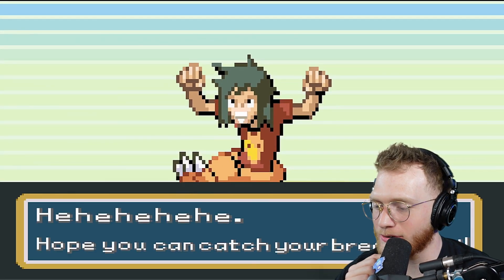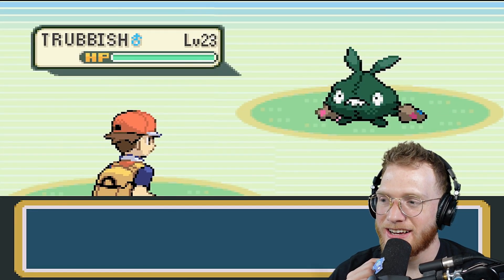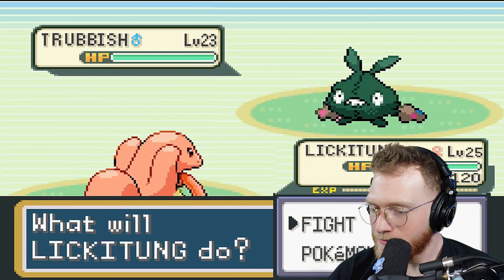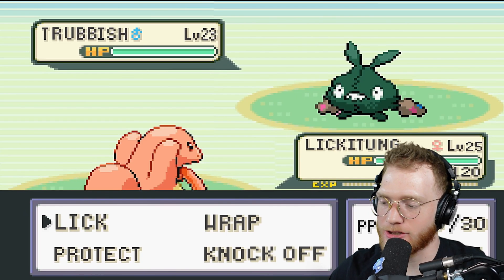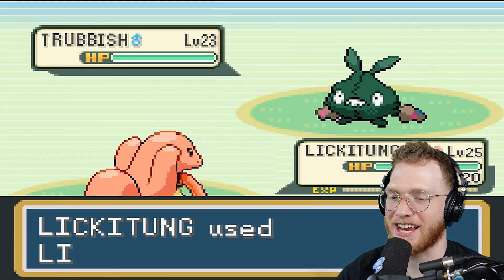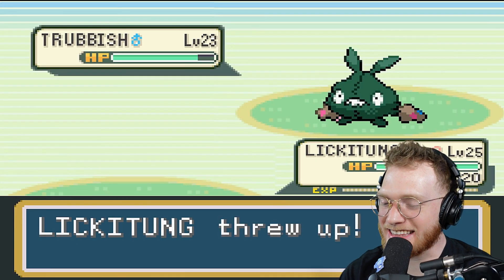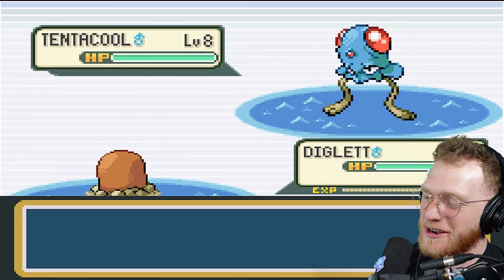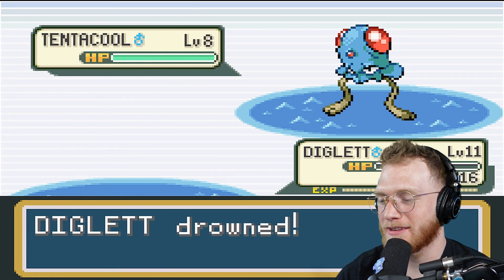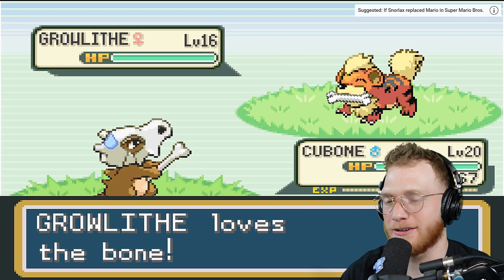Is that a dragon knight suit? Billy sends out a Trubbish with a Lickitung. What is Lickitung going to do — use Lick, surely? There he goes, he's gonna lick the Trubbish. He's getting all nervous — I'd be nervous too to lick another Pokémon. Ew, that's gotta taste like garbage. And it does — Lickitung threw up!